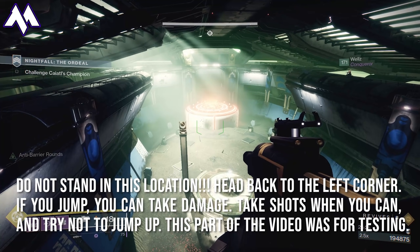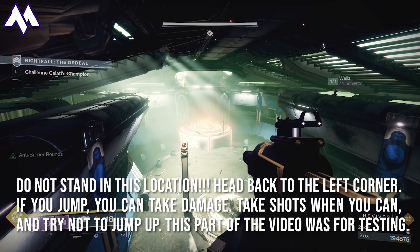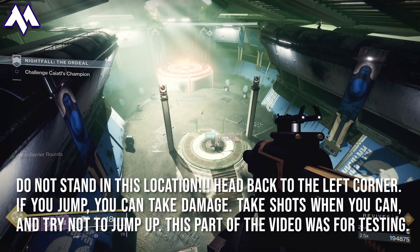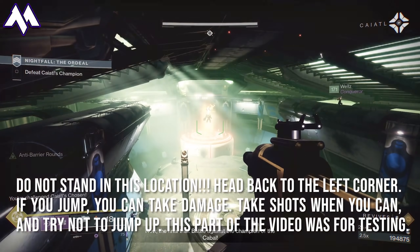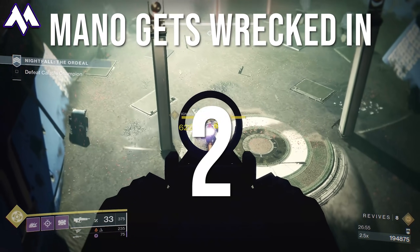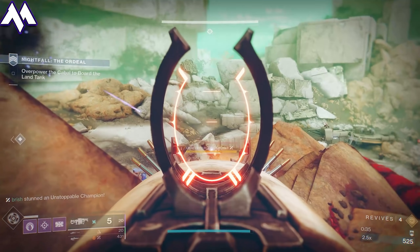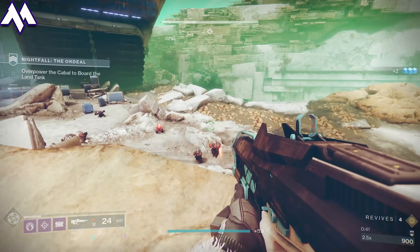The people who I've been seeing actually do these cheeses — most of them are not even doing these on the Grandmaster difficulty. Most of the cheeses I'm seeing are on master level at best. If you're going to do the cheese, stay on one side together as a team. Pop Ursas whenever you're going to go do damage because you can have your entire team wrecked. Have everyone stay up on one side together.